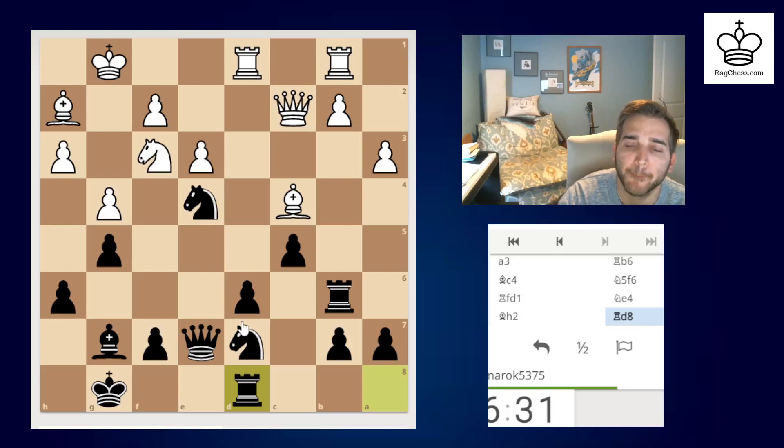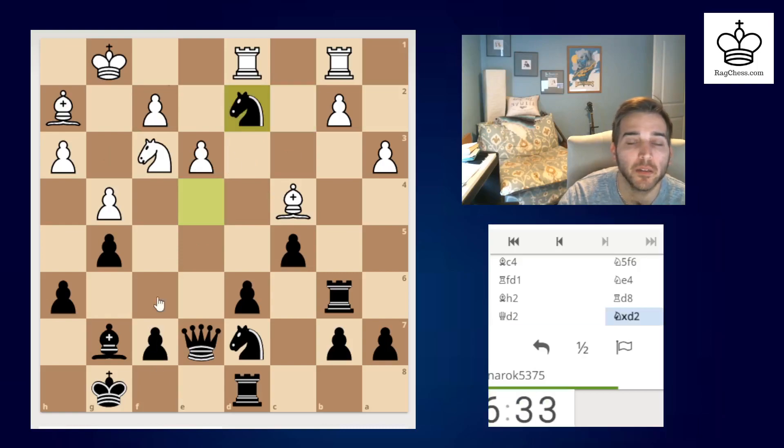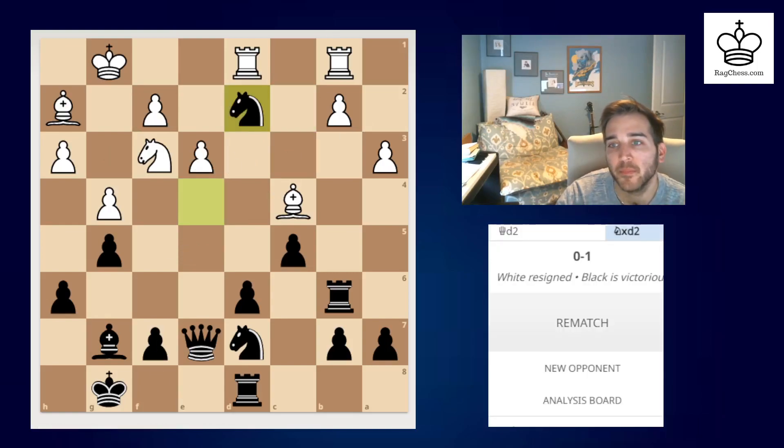Struggling to find moves for him — I think I've got things well defended. I may consider a move like this. A6, rook c6... I've got defense against my — oh, that's just a free queen. Okay yeah, he resigned. All right, let's look at the game a little bit.